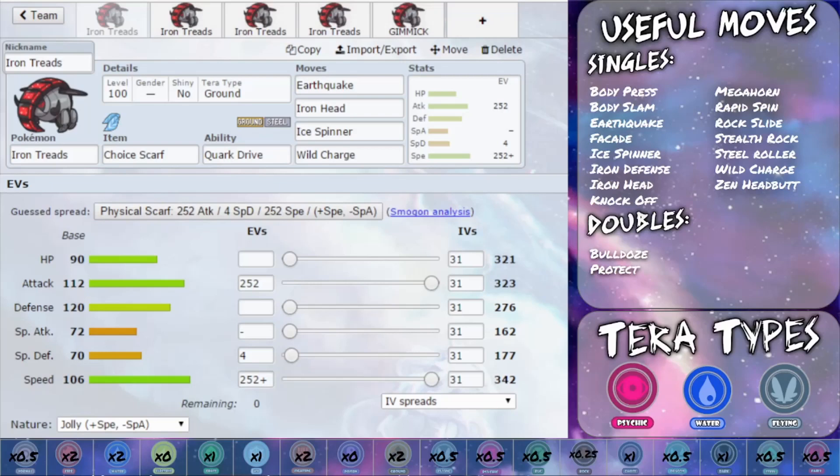The first set I've gone for is a Choice Scarf set. This increases up your speed by 1.5 times, so from 342 to around 510-ish. You've then got Earthquake — powerful Ground STAB attack — Iron Head, powerful Steel-type STAB attack, Ice Spinner, a powerful Ice-type move, and also Wild Charge, which is a powerful Electric-type move. Do bear in mind that with Wild Charge you do start to lose out on some of your HP because it does give you recoil.